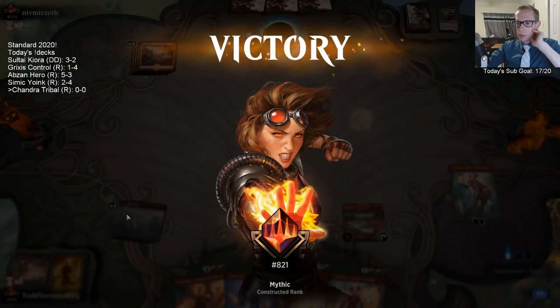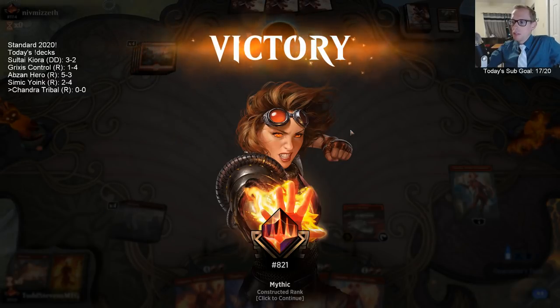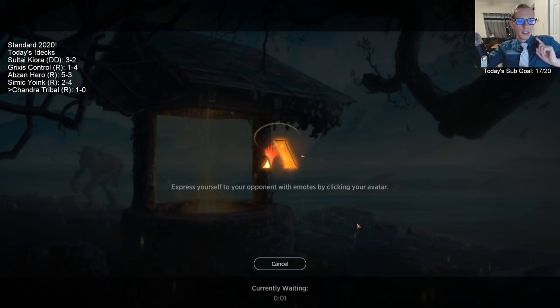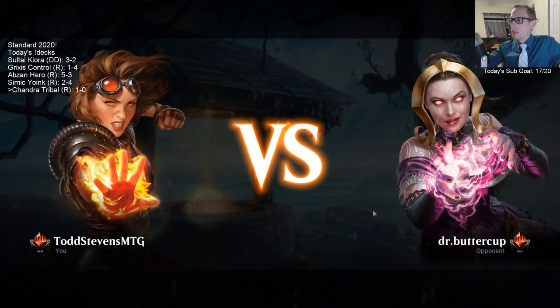We'd have three mana, play this Chandra, zero it, spend another mana to make four tokens, double it — so you make four creatures — and then with that one extra mana tick up and give them all plus two plus zero, but then double that. So that would have been a cool line: do nothing turns one and two, play a sweeper turn three, play a planeswalker and artifact turn four, swing for lethal on turn five.